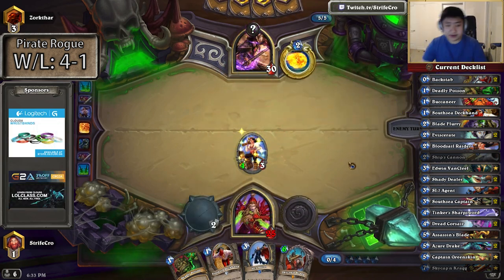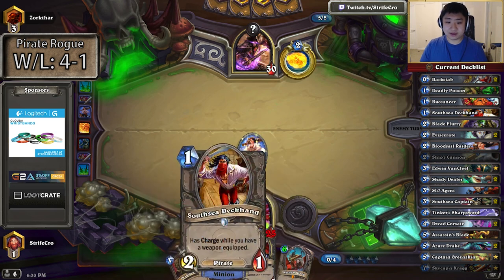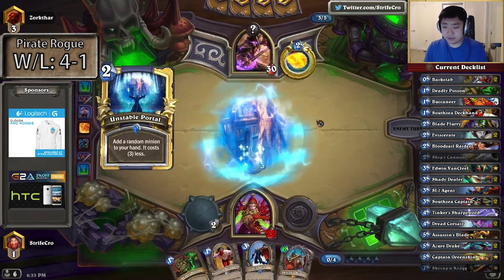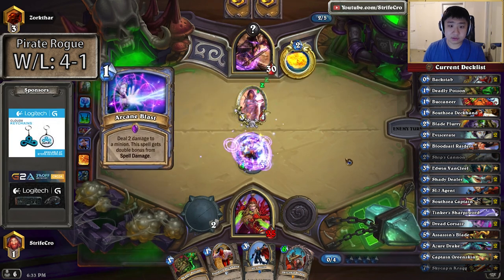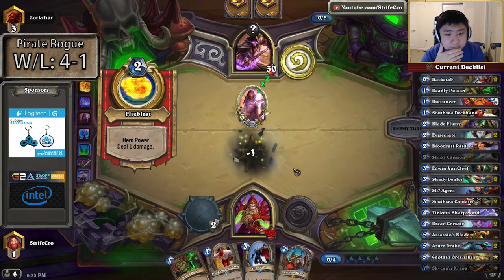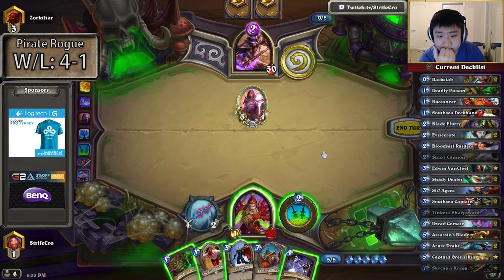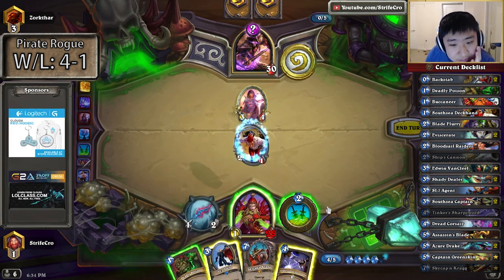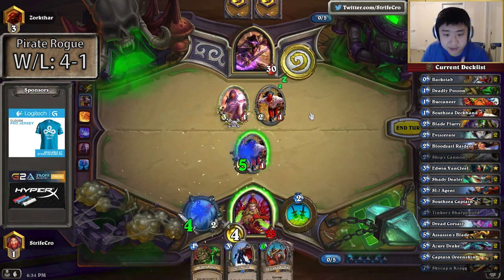This turn there are a lot of different ways. I guess this is better because these cards are faster and this is a slow card. So I should just play my slow minion and keep the minions with immediate effects. I could play both Deckhand side and just go for the kill on it. Eventually there's Mirror Entity as well though. Southsea Tinkeroil face — he would get a 2/1. This is probably good.